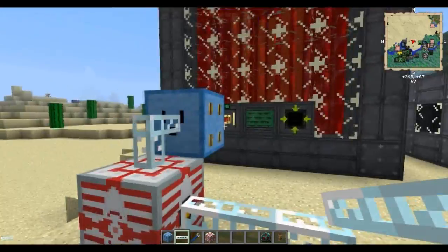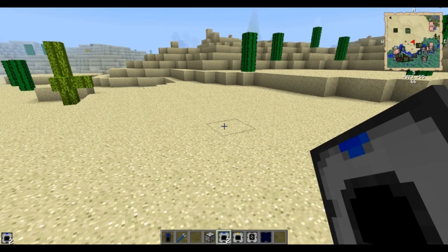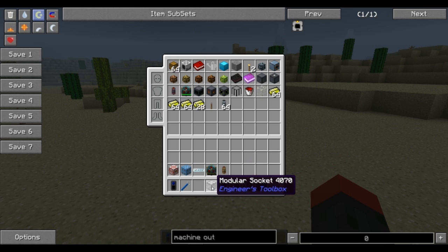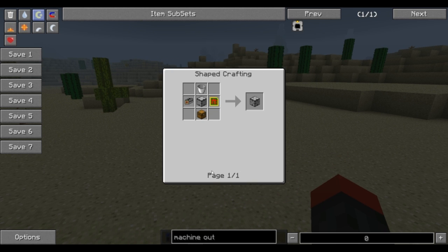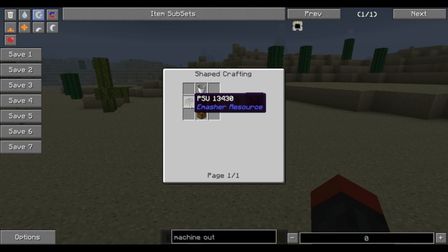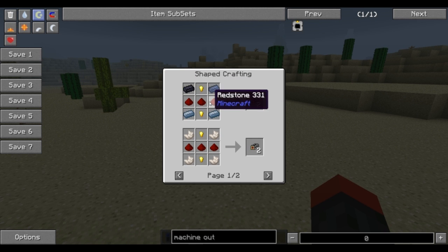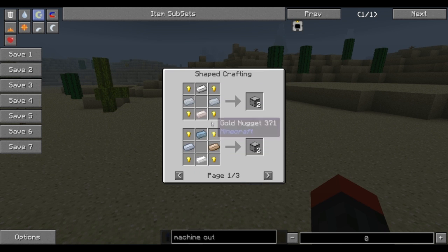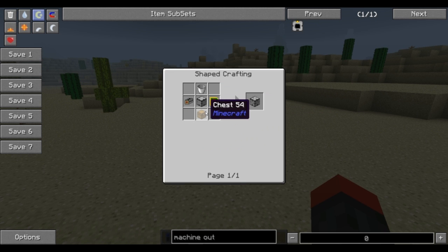I'll be able to take this and convert it into my IC2 machines. Let me get my materials ready and show you how to create this. You're going to need a modular socket — this is the main block for the machine — and a machine chassis, which you'll make a lot of. The control unit is very simple: gold nuggets and redstone. The PSU is just lead, redstone, and gold nuggets. The machine chassis is just aluminum or tin and gold nuggets, and you get two of them, plus a bucket and a chest.